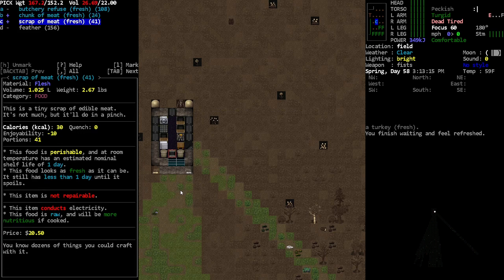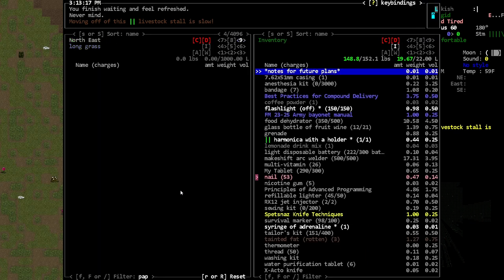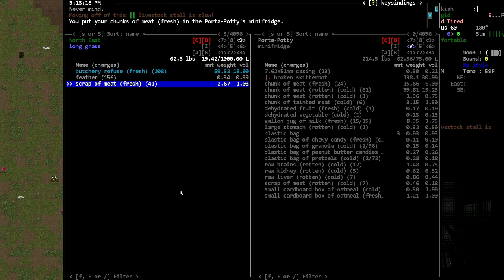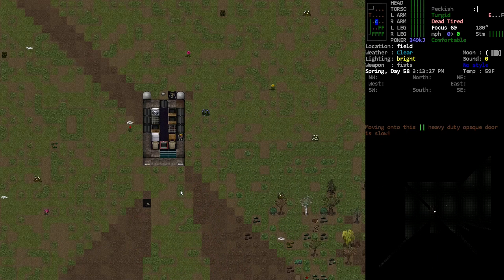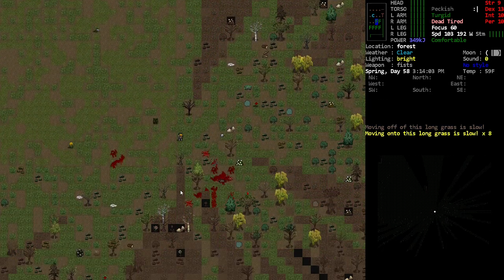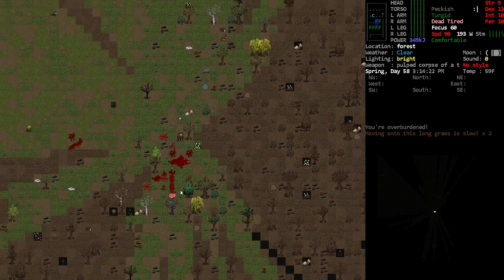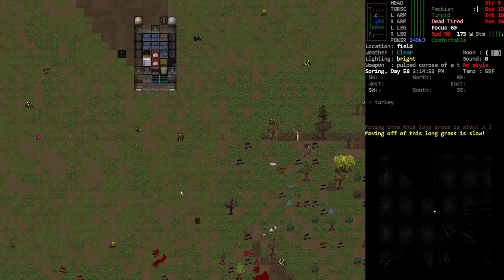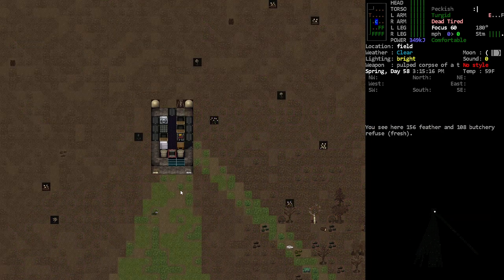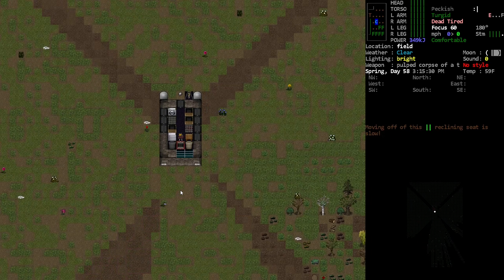That's a good amount of meat — I'm pretty happy with that. Let's get that in the fridge as much as we can. We can actually take it all — I'll leave the feathers though. It is a shame we're gonna run out of breath here but it's worth it. We need the food. I'm also a bit bummed we didn't go for something with more fat — fat has a lot of calories.